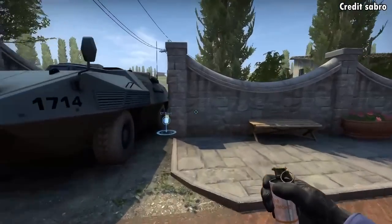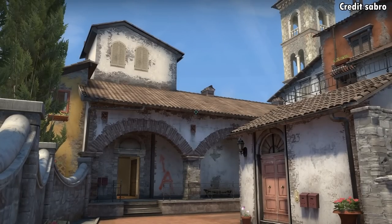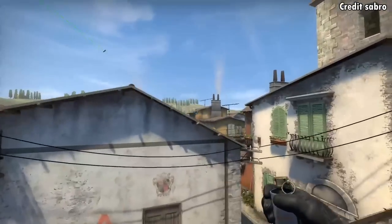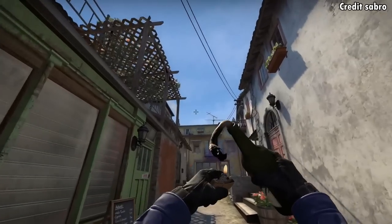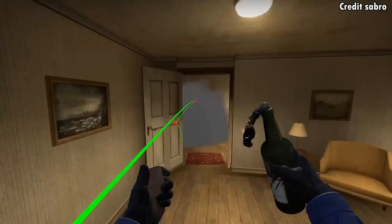To smoke the mid half wall next to boiler, you're going to stand next to the APC, aim as shown, then walk two steps forward and jump throw. This smoke is going to land on top of the half wall, and it's going to block off any T molotov towards apartment at the start of the round. This smoke will allow your teammates to push into window to peek second mid without taking damage.